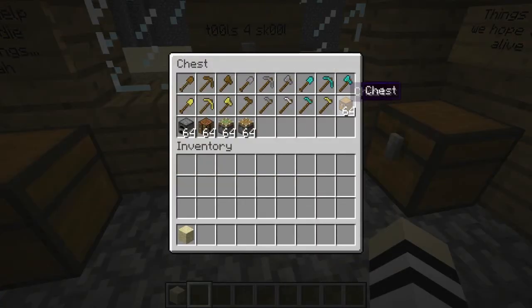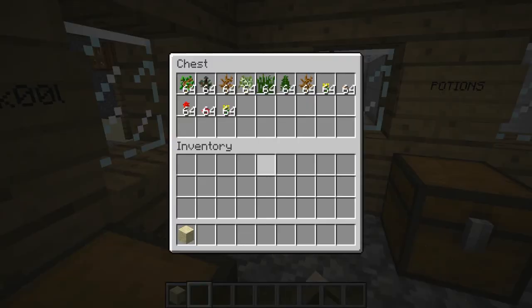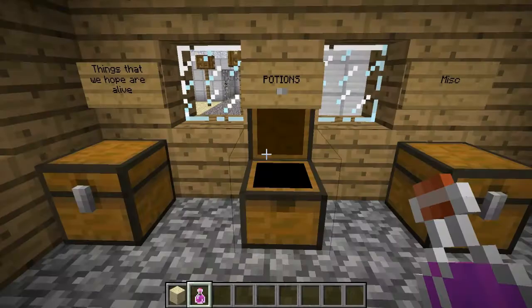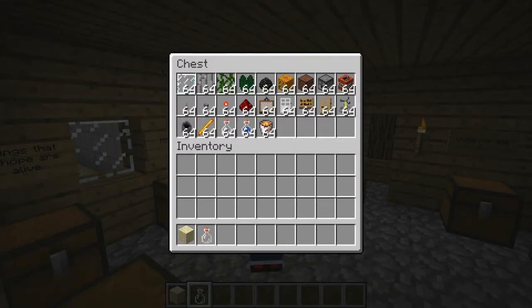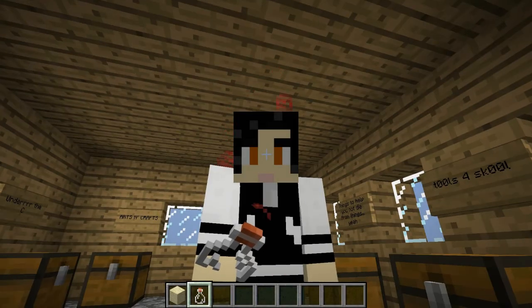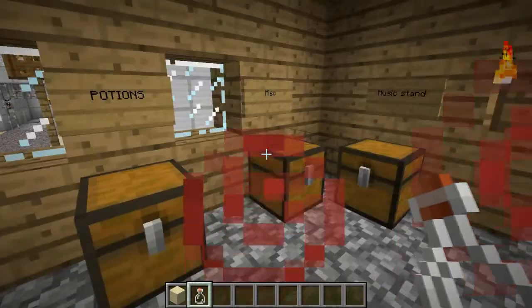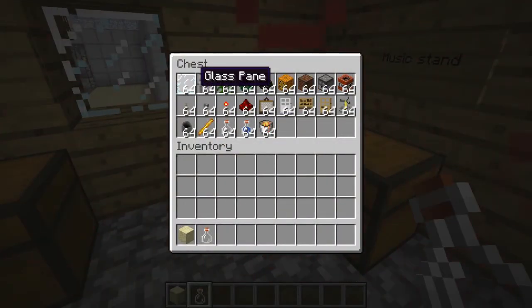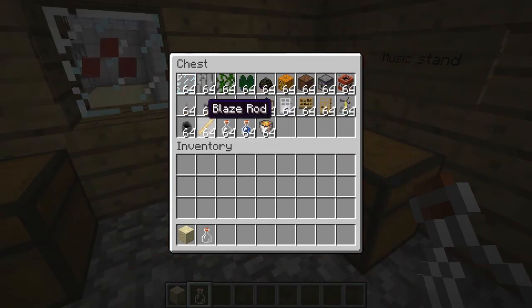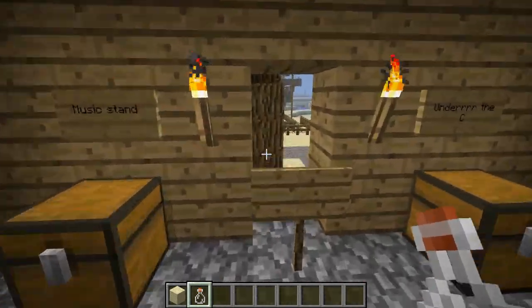Tools for school — just basic tools and whatnot: hoes, axes, shovels, pickaxes, benches. Things that we hope are alive — just plants and flowers and whatever. And potions — these are pretty cool. You take it and you get like fizziness. Misc — oh, this is just all your everyday items: TNT, dragon eggs, whatever — all that sort of jazz. And that's the general store.